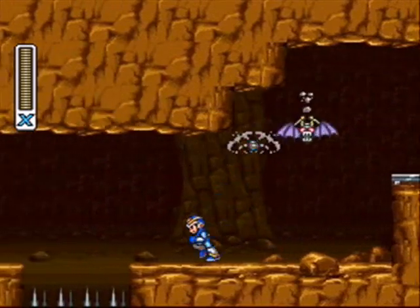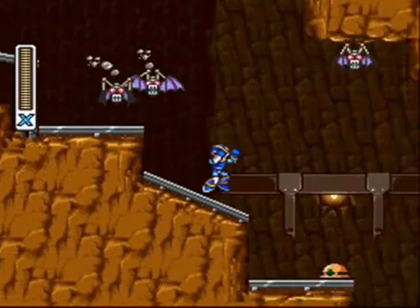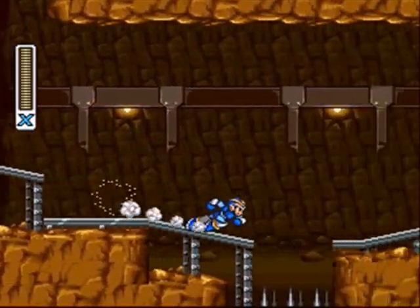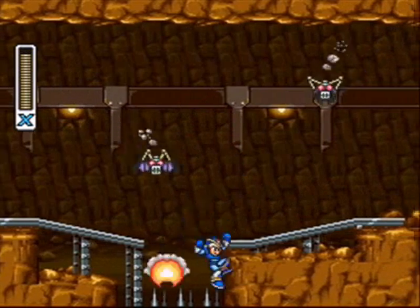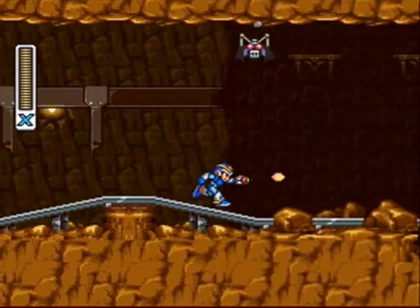The flamethrower is great for taking out those drilling enemies. The reason I'm taking them out is because they love to make cave-ins and destroy walls that you can climb up. And if we're gonna get a heart tank, we gotta kill the next one really quickly. The flamethrower is awesome at killing them quickly, so that's why I'm killing these things with the flamethrower.